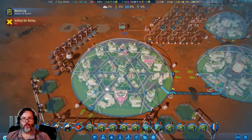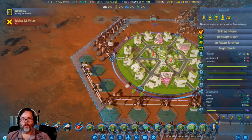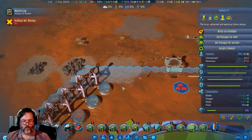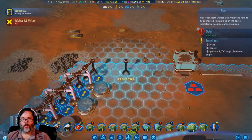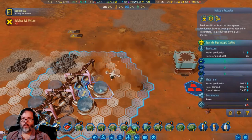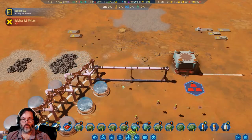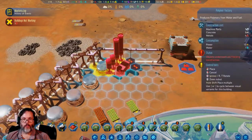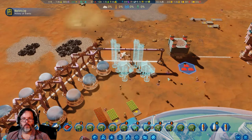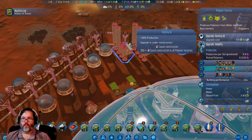31 unemployed. Let's blow that up. We'll do that. Let's get another polymer plant right there and there. Okay, two shifts — production, production.